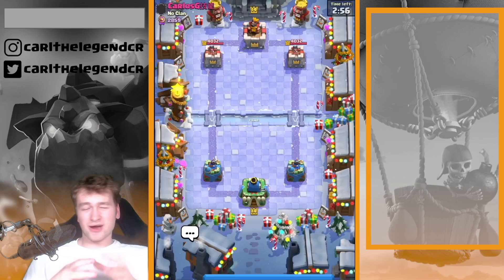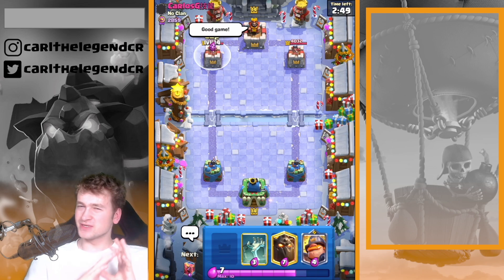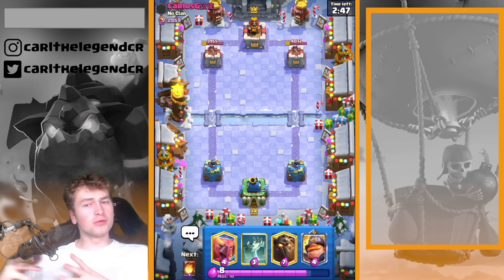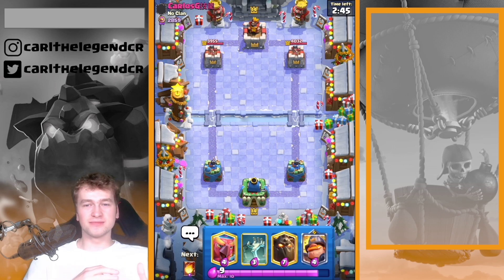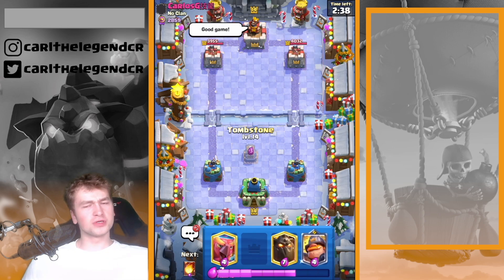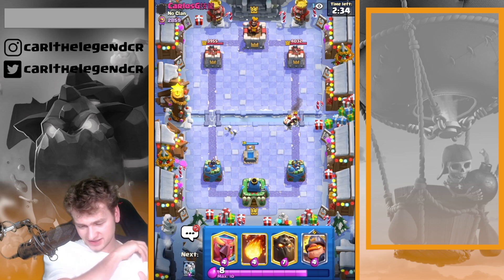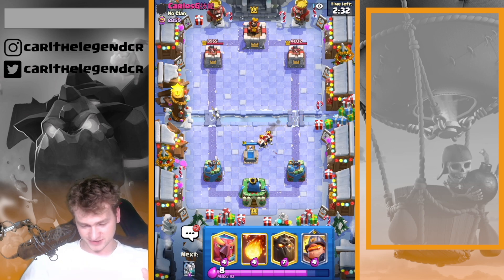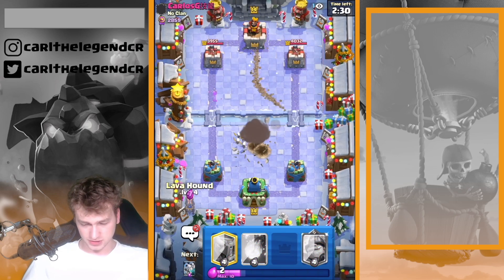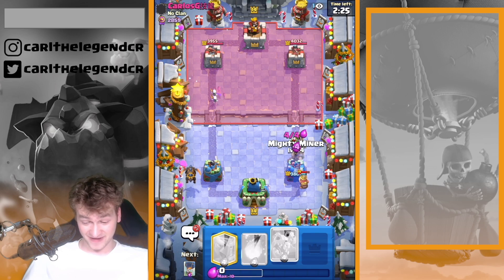Alright guys, let's just try finishing today's video with a perfect game. Today's video didn't go really good — we won some games, lost some games, didn't claim any trophies — but still there were some good games. Now he's just BM-ing me. Just turn him off in case he's BM-ing you too much. All good defense. Lava Hound is coming in — now I have to get down with my Mighty Miner on the goblins.